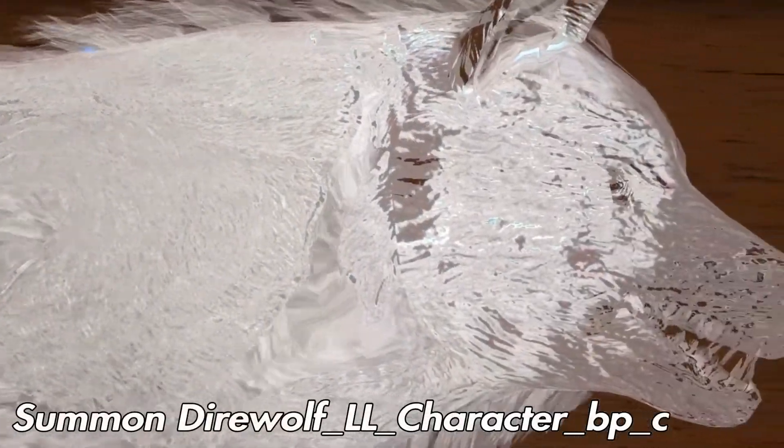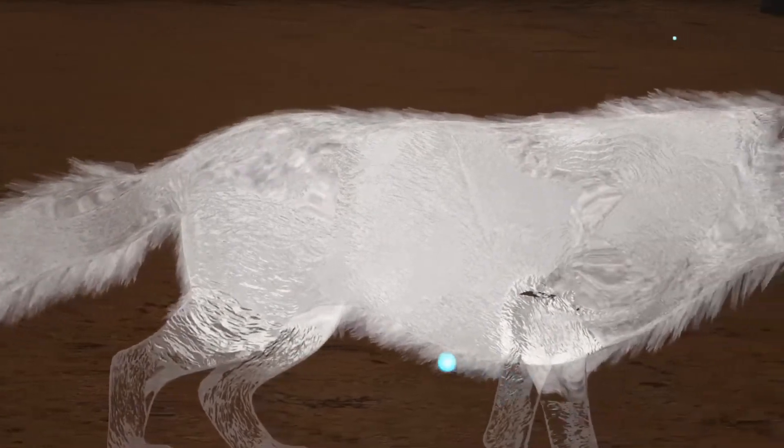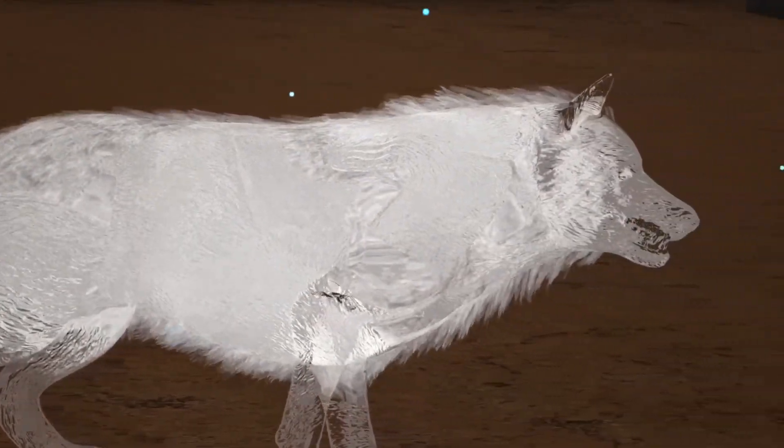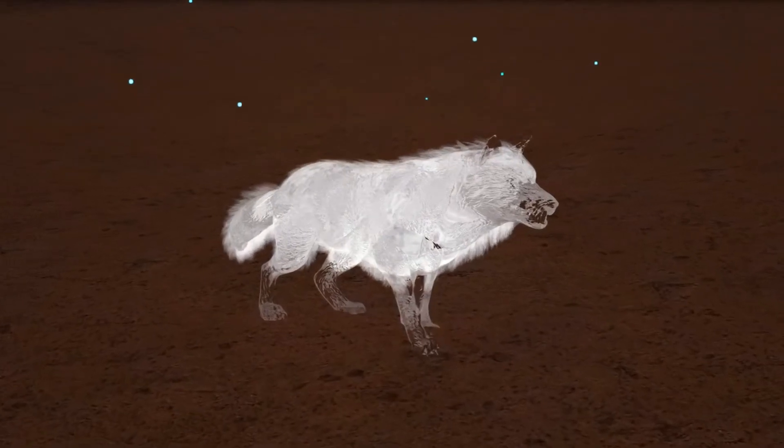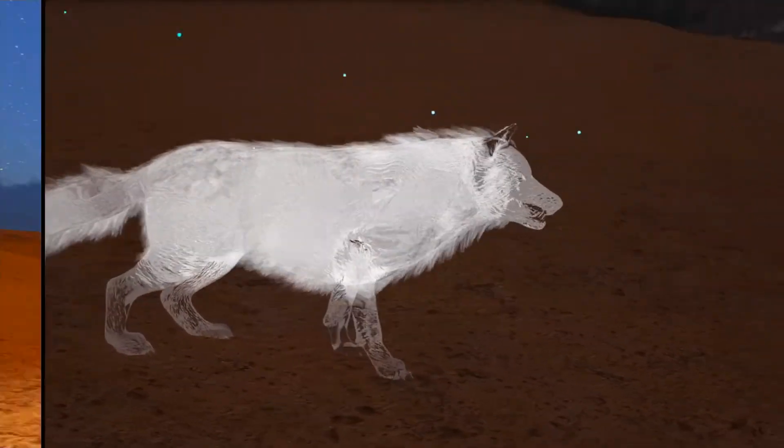Next, we have the Spirit Variants — and these are not the Ghost Variants. This first one is the Spirit Direwolf, which is not to be mixed up with the Ghost Direwolf. The Ghost Direwolf is blue. The Spirit Direwolf spawns on Ragnarok in the Labyrinth Cave, which is an awful experience. You'll find it at the very end, and most people don't know about it.